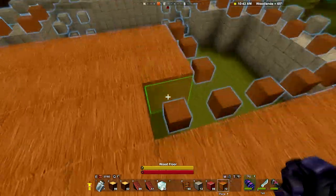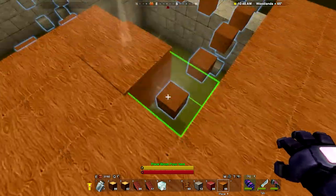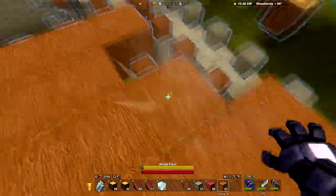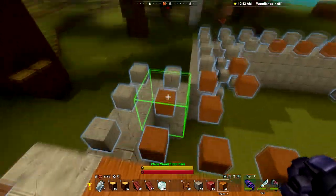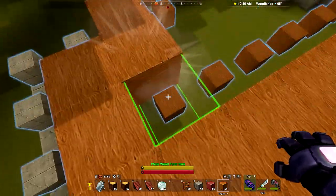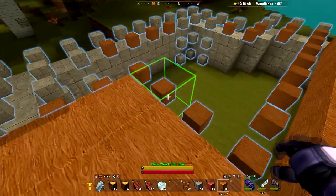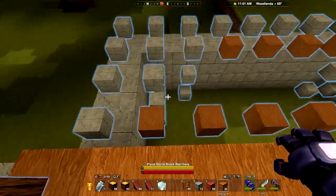Oh, look at that — he can just hop right up there. Good for him. That guy, I don't know if he's going to be so lucky since I'm busily building out this floor here. He's going to have to come wandering this way in order to hop up the wall like his buddy did. I've got some bricks I need to place down there.